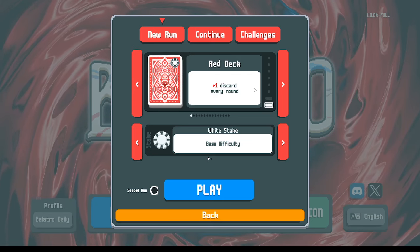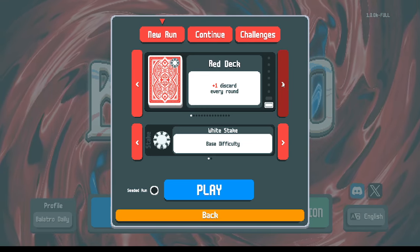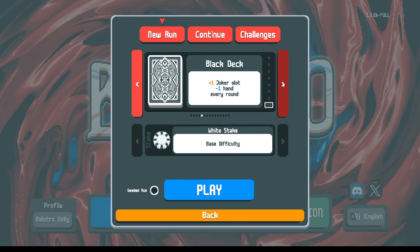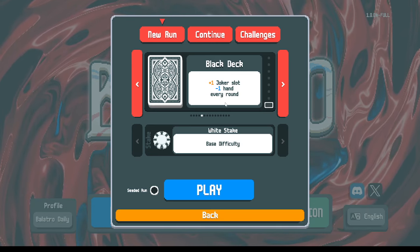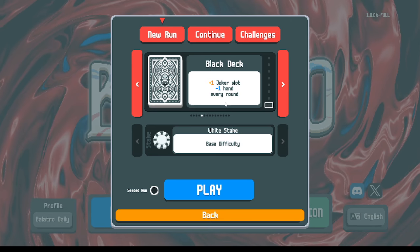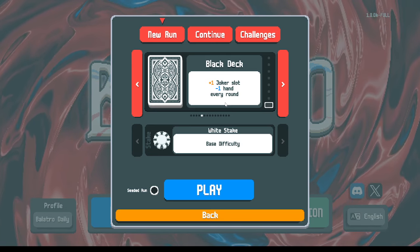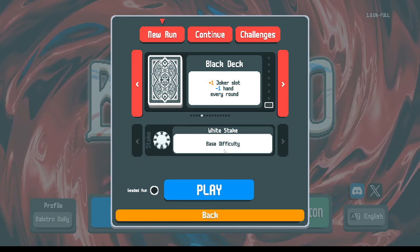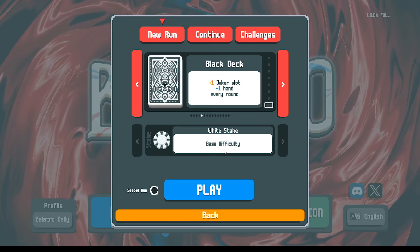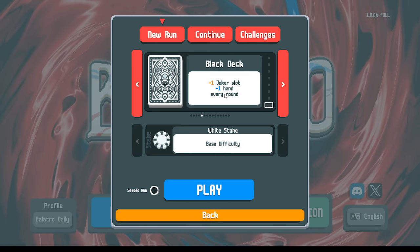If we compare the black deck to, let's say, the red deck - one difference is we don't have the extra discard, so it's going to be a little bit harder for us to find the good hands. With the black deck, we also have minus one hand every round, and so it really puts the pressure on us to play and win with much fewer very good hands. We've already demonstrated in our past couple of videos on the base difficulty, the white stake, you can pretty much win every round all the way through to the end with just one good hand.